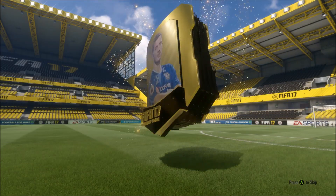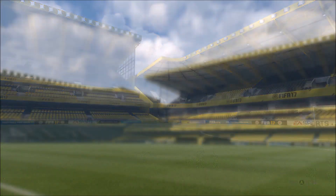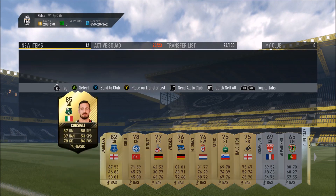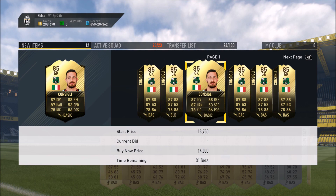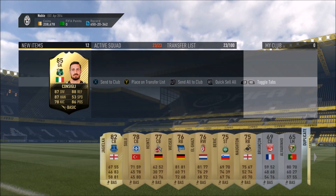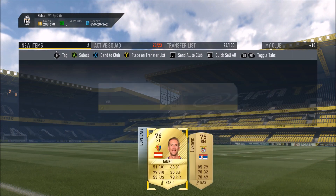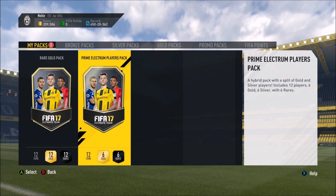Opening the premium gold players pack — no walkout — but whoa, we get an inform! That is goalkeeper Consigli, 85 rated. I wasn't expecting that at all! He doesn't sell for much but I'll store him — he could be useful for SBCs. That is absolutely sweet, was not expecting anything like that. We've still got more packs to go.